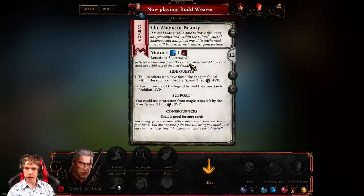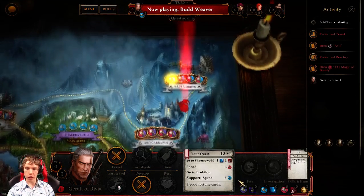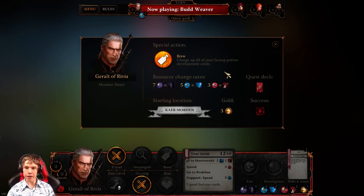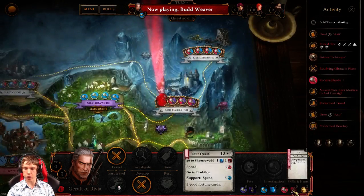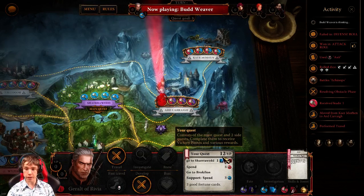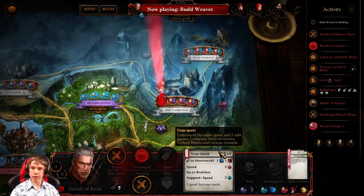Budweaver just accepted a quest. The quest requires leads that the player will have to spend in a specific location to finish the quest. A lead is composed of clues. So a lot of the gameplay is gonna be gaining clues. Budweaver's quest will require one red lead and one blue. Because of his character, the red leads — the fighting-associated leads — will be easier to assemble, and he will need only three clues to turn into a solid lead.